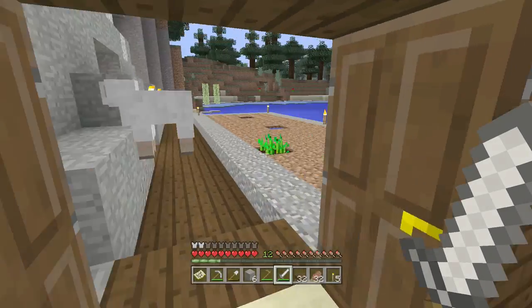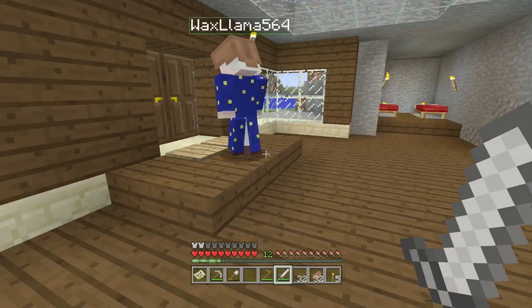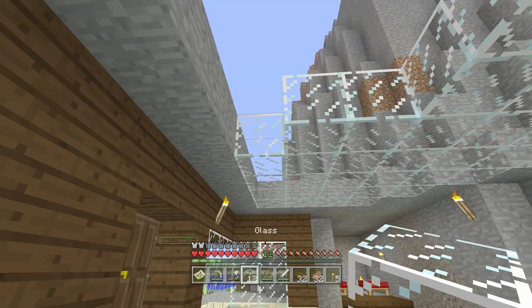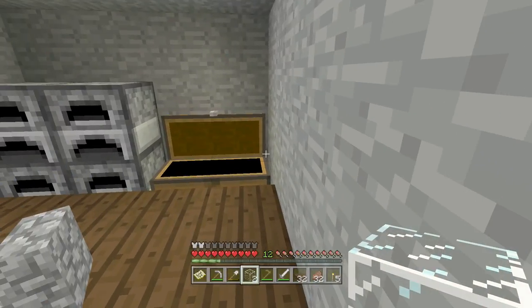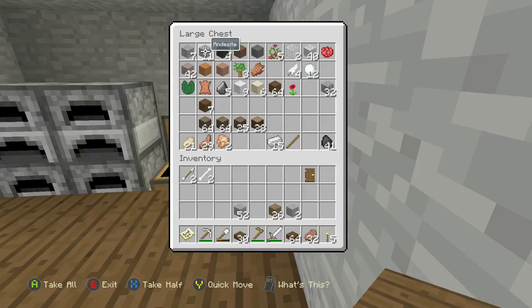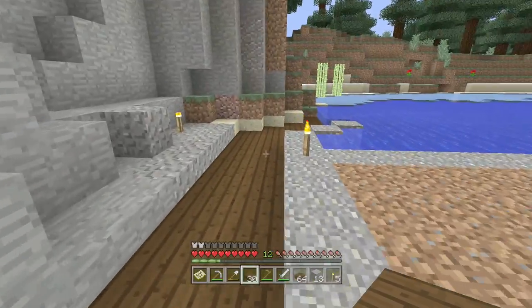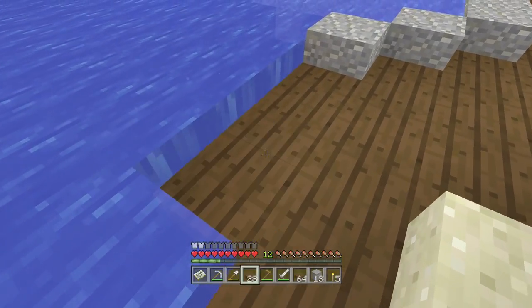Here, take a bucket of water with you. There's some glass right here. Wait, where'd you put the glass? It's in the chest. Oh, nice. Perfect. Give me those. And a side. There's a sheep. Sheep scared me. More than a stack of coal.